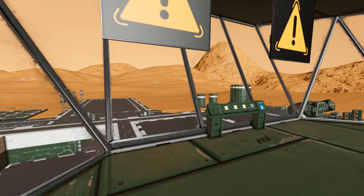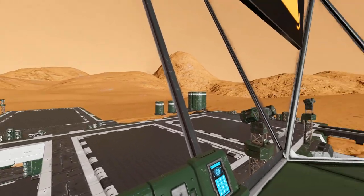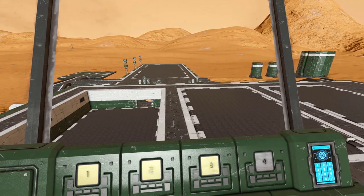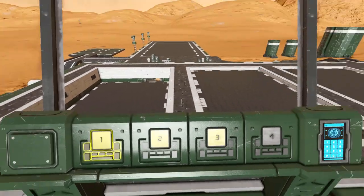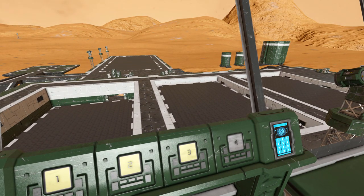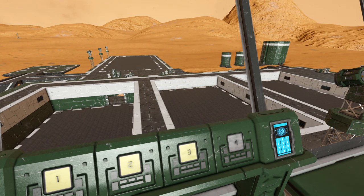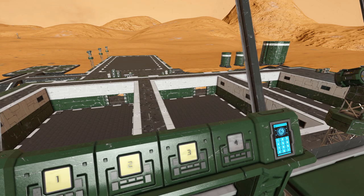So these buttons - we have one, two, and three for one, two, and three platforms. If we press it, it raises up the platform all the way to the top, and if we press them again, we could lower them all to the bottom. I thought these were landing pads for planes, but it looks more like a land vehicle would go on there and then be pushed all the way up to the top.